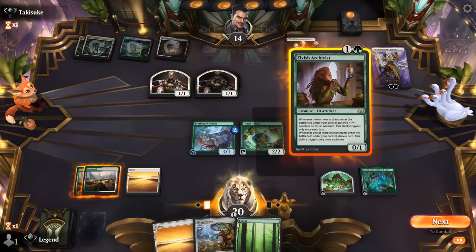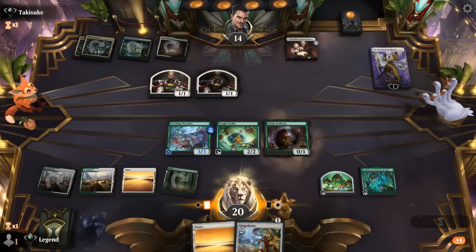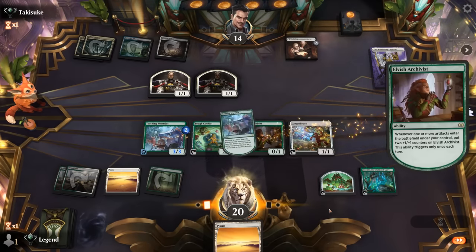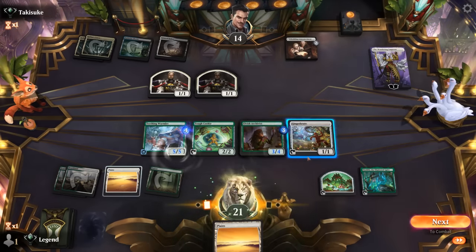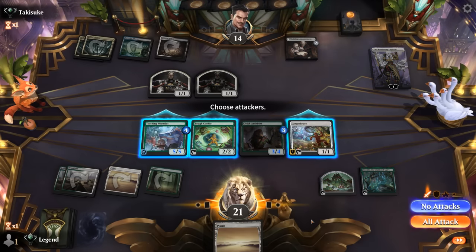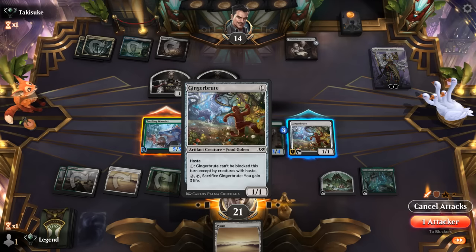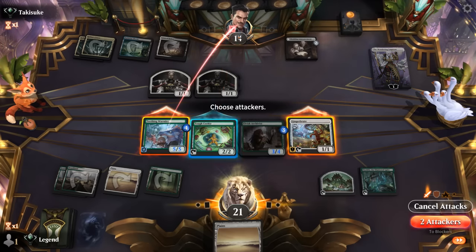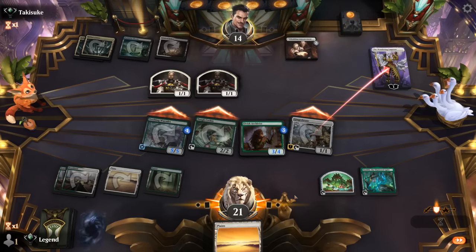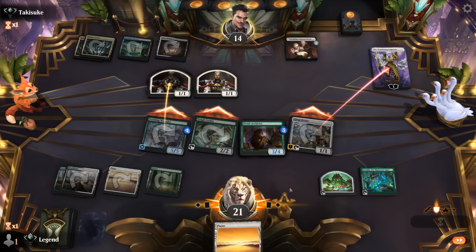Gingerbrute is perfect for finishing off a Planeswalker at one loyalty. Go Archivist, saving myself one damage, play Gingerbrute and use the ability. Then Wormlet goes face. Tough Cookie — probably okay to trade for two 1/1s, even though I could use the ability later. Now we also have Ozolith we can activate, and their tokens are about to get +1/+1, so better to trade now. Opponent jumps in.